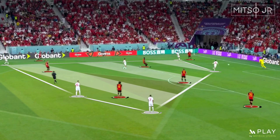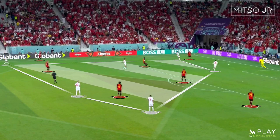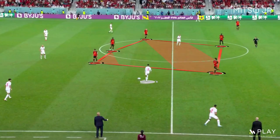Morocco was able to push high up the pitch while marking the possible passing options, forcing Belgium to drop back into their own half. It was unclear why Belgium stopped applying high pressure in the second half — it felt like Roberto Martinez did not want to risk dealing with counter-attacks from the first half. This caused Morocco's players to receive the ball comfortably between the lines, allowing them to create far more attacks compared to the first half.